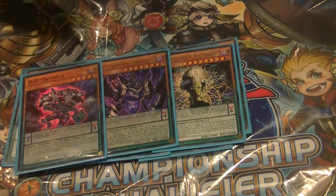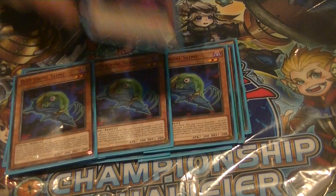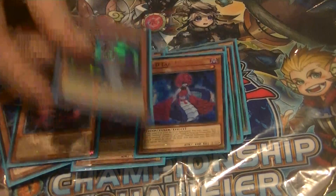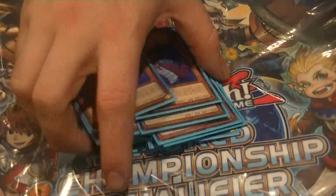For the rest of the monsters: triple Swirl Slime, triple Necro Slime — all standard — triple Lamia. That's it for the DD lineup.